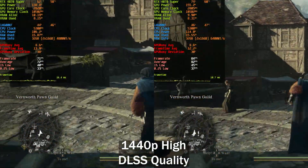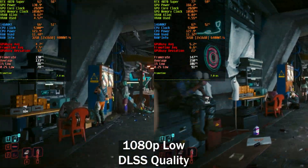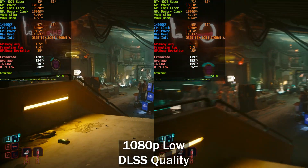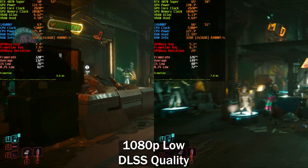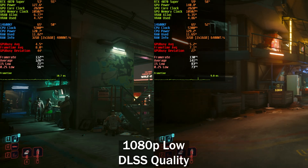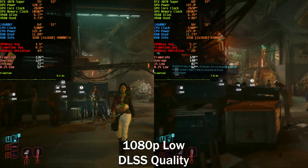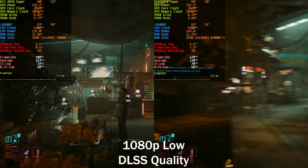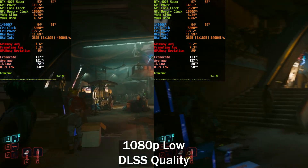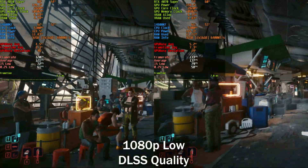Next up we've got Cyberpunk, another personal favorite. Running at 1080p low with DLSS Quality — so 720p internal — just to enforce a CPU bottleneck. Typically you'd run these tests with a 4080 or 4090; I don't have a 4090, so I'm making do. Although there's not a big difference in the lows, there is a pretty big difference in the averages. This is a very CPU-bound scenario, and even at 1440p with DLAA and no frame generation I'm still CPU-bound with this setup.